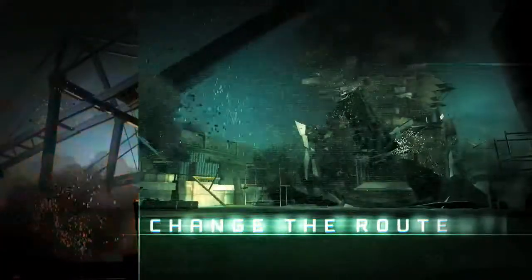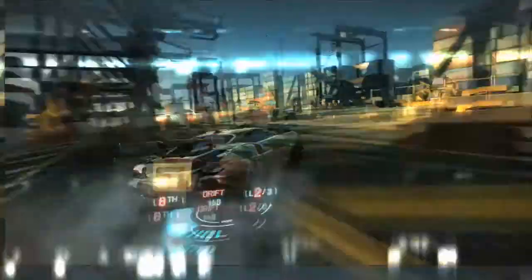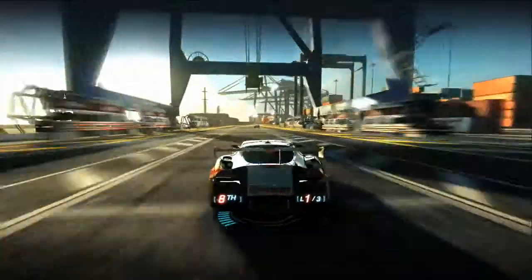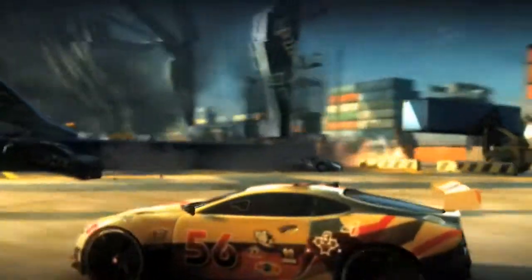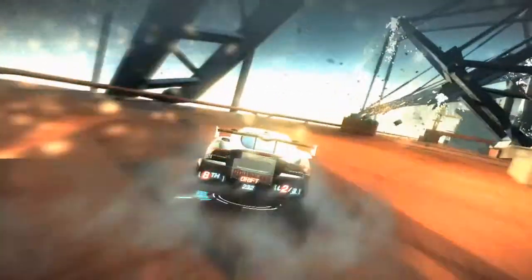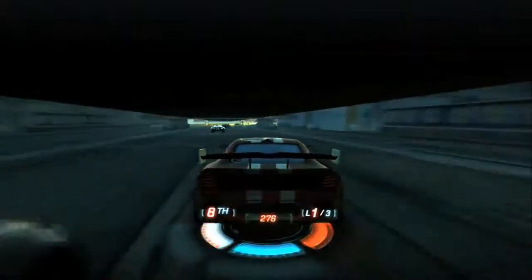Finally, if you manage to fill up your entire power bar, then we unveil the super power plays, which are much, much bigger in scale. Not only are these able to take out multiple opponents with one hit, they also open massive new routes to the environment. So suddenly a track that you've previously raced on has a whole new route to unveil to you, which really does mean that every lap is completely different.